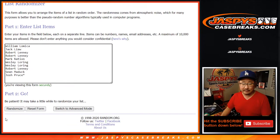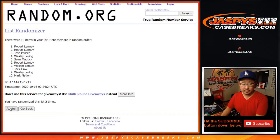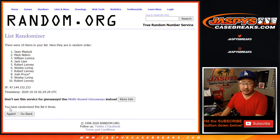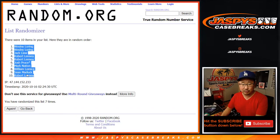Six and a one, lucky seven times. 1, 2, 3, 4, 5, 6, and the seventh and final time. After seven, we've got Wesley Loring down to Robert Lenny.